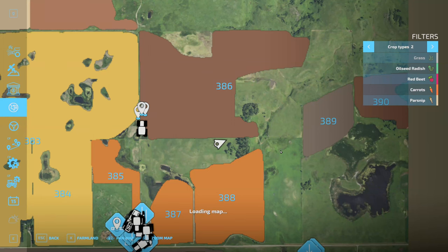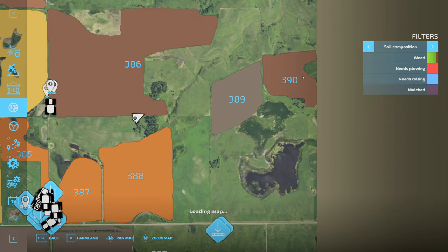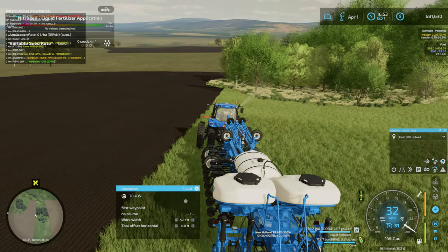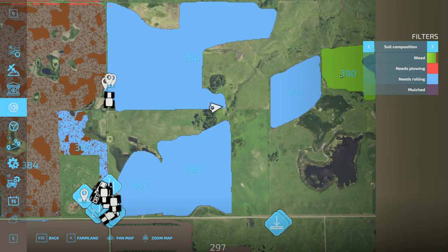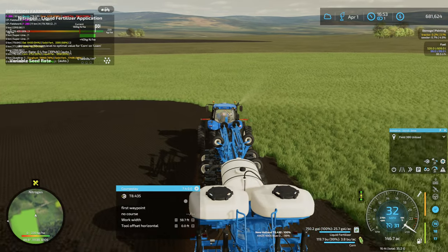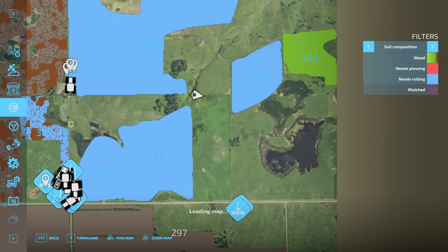I think we'll have a little bit more spraying left to do yet as well. I think 390 is the only field that will need to be sprayed. Let me check — I think there's weeds on it. Yeah, so 390 has weeds on it. I think all the rest of the fields should be good — I don't think we'll end up with weeds on any of the rest.